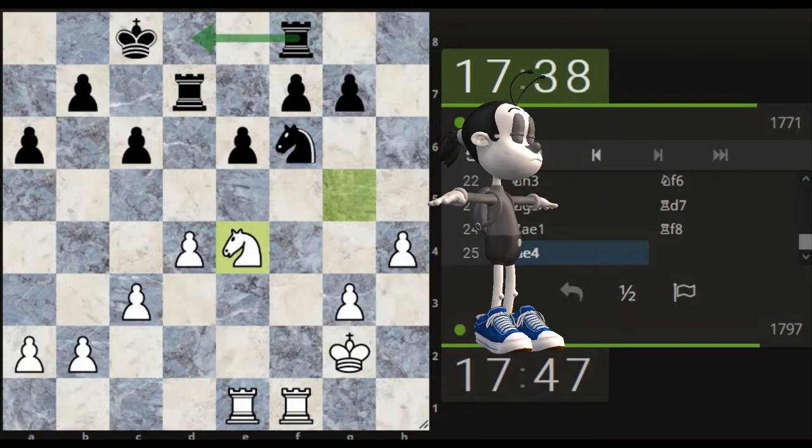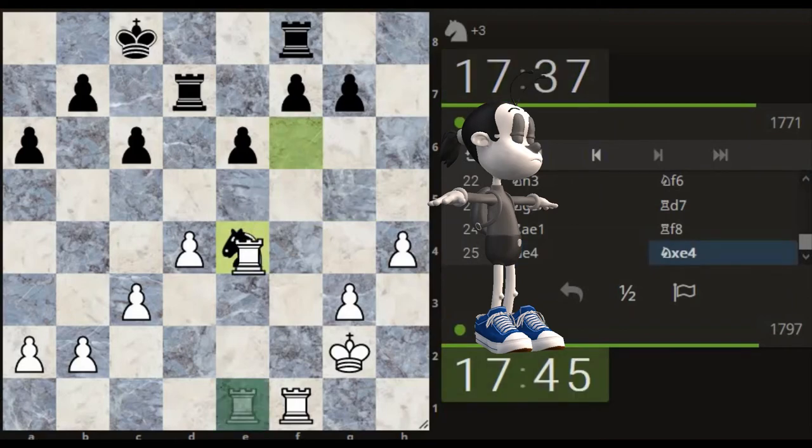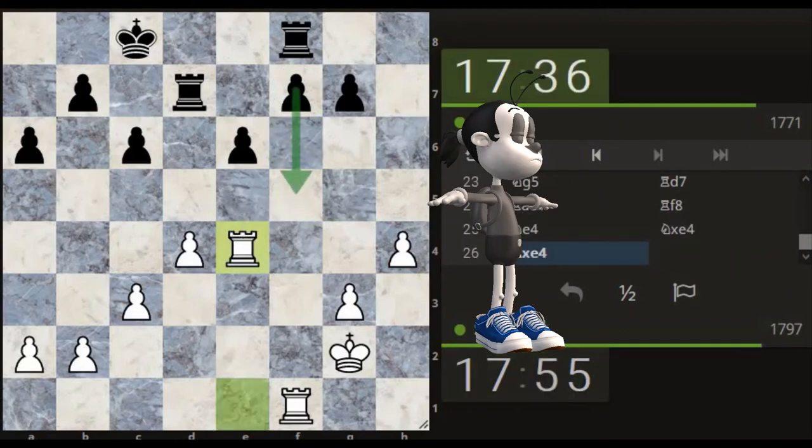He's got one rook in the center and we've got one on the back rank by itself, so at the minute they're not working as a team — they're overly protecting a pawn, which is good. I think we might be — oh he's taken, I didn't expect him to take. Obviously this is going to come here, but then we'll take this pawn. Now he's split my rooks up, so we need to get creative with the situation.